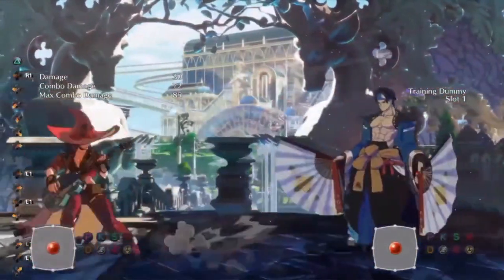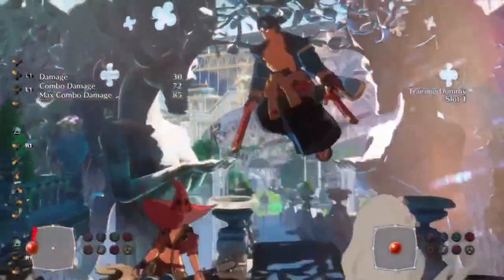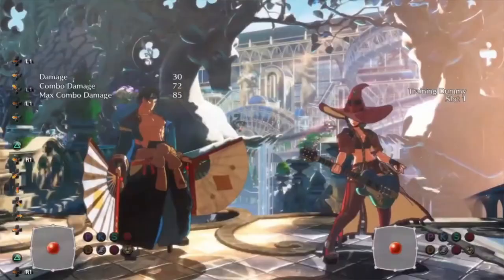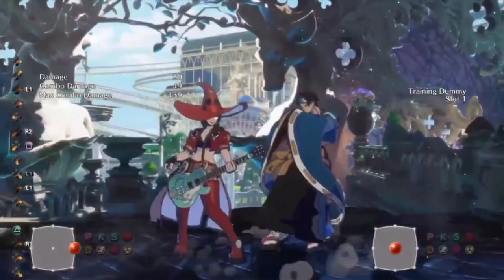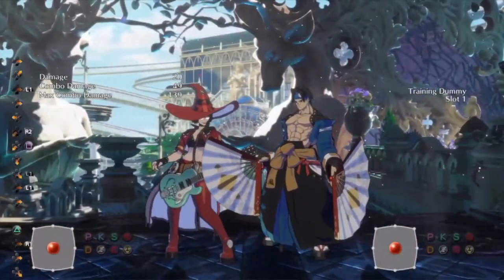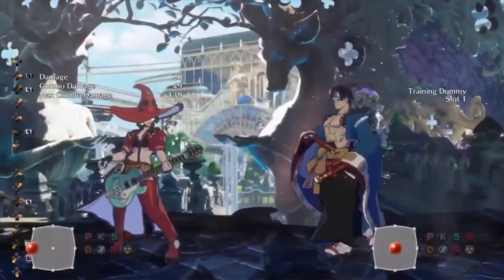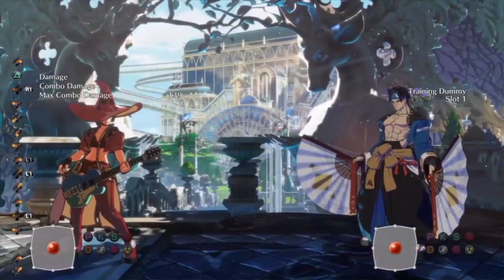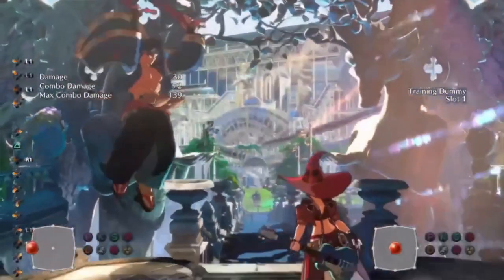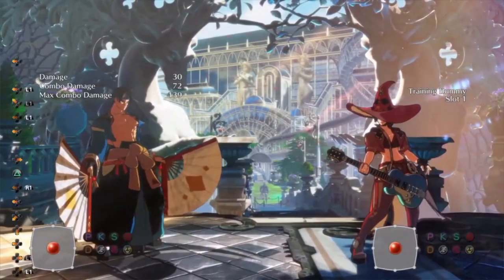Nagiha is a quick low that combos after Fujin — this is your default. That's what you go for if you just want to cash out on damage or keep safe. You want to be doing that one as your base finisher, and then use all the other ones to mix up around it. So if you think they're just going to keep blocking the base one, then you can go for the overhead. Or if you think they're just going to keep blocking, you can go for the advantage or go for the fake out into a grab.